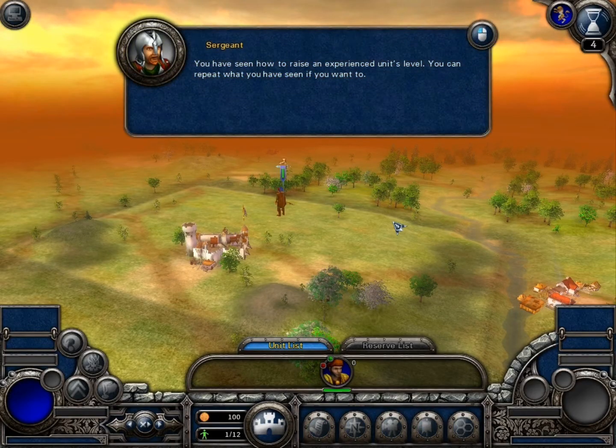You have seen how to raise an experienced unit's level. You can repeat what you have seen if you want to. Press the End Turn button to see the next example and get a new task.